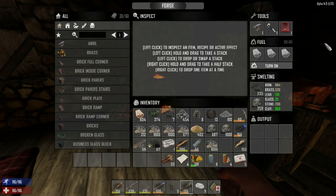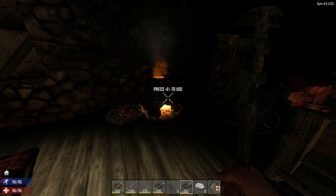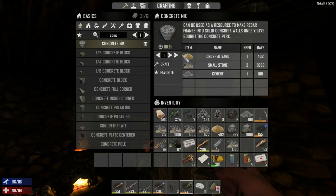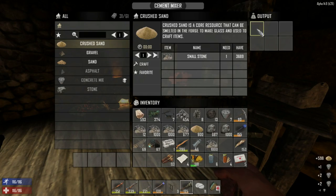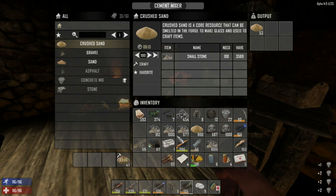Welcome — grab your drink and tasty treats and join me on this journey. We need to make some concrete, which means we need to smelt some stone. Let's throw a bunch of wood in here — about a minute and a half should be enough. We've got a bunch of cobblestone rocks and cement, so let's create some concrete mix. I can make about a hundred, and I'm making another five hundred or so in here.